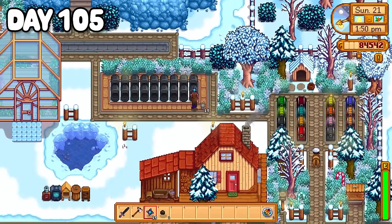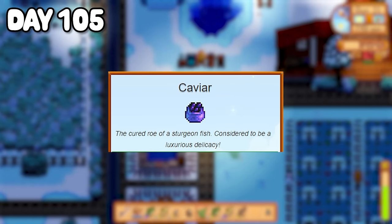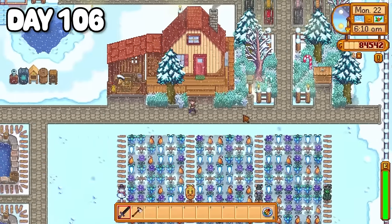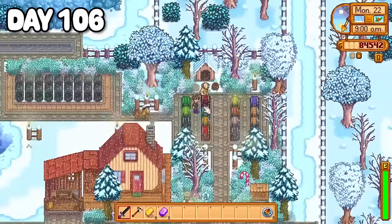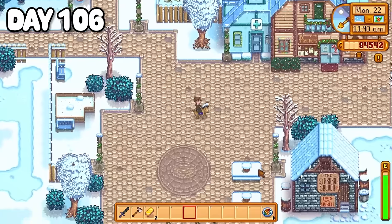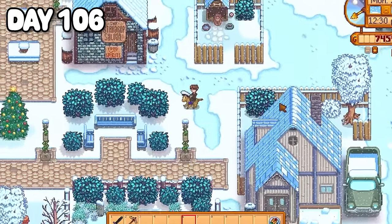Back on the farm I put some iridium ore into my furnaces and headed up to the mountain lake to fish away the rest of the day. Before bed I caught a sturgeon which I chucked into one of my fishing ponds — their roe when put into preserve jars produces caviar, and I even made a little sign for them. Day 106 my winter seeds had produced a full field of forageables. I gathered them all up, turned them back into seeds, planted what I could and shipped the excess. With three iridium bars smelted I crafted three iridium sprinklers and placed them in the greenhouse. I picked up my gold pickaxe from Clint's and swapped it for a gold axe upgrade. Back home I accepted Gus's famous omelette quest, tasking me to collect and hand over two dozen eggs.